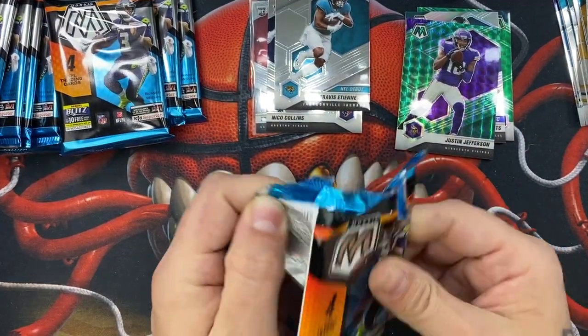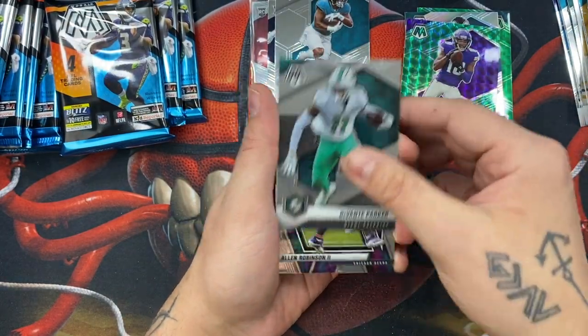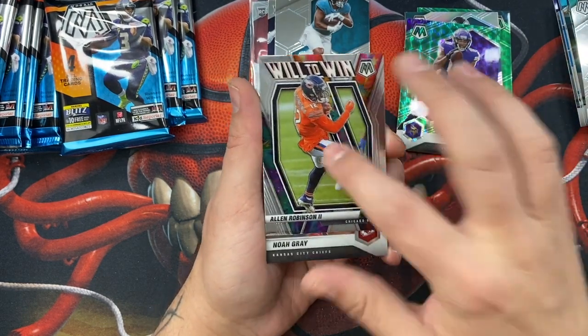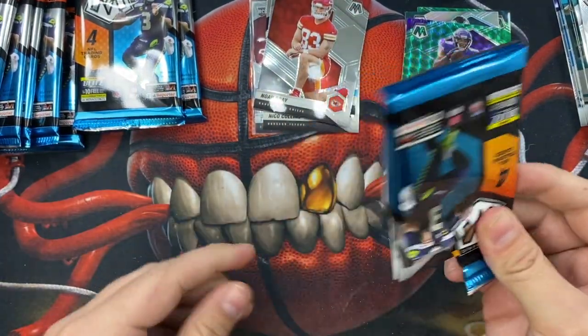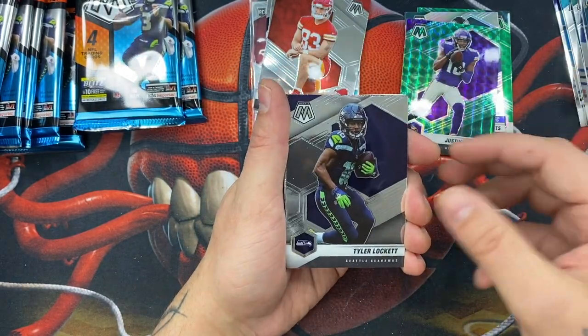So many packs still — still a chance at genesis. We have a Courtland Sutton, Devante Parker, and Alan Robinson on the Will to Win parallel — I like this parallel. And no offense rookie card. We've almost gotten a rookie in every pack — go back and watch the video, I'm pretty sure that's true. Jim Kelly, Tyler Lockett, and Mark Andrews — that's a cool looking parallel.